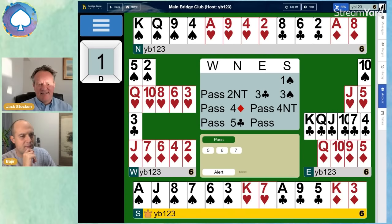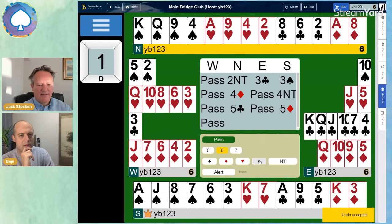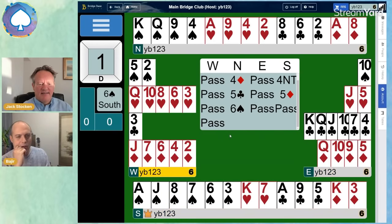South has the courage to consider jumping to slam. With Roman Keycard, you can bid the suit over to ask: have you got the queen of trumps — the queen of spades? We've already found out about the king; we're missing the queen. If North doesn't have the queen, they sign off in five spades. But if they do have the queen of trumps, they jump to six spades. So that says: I've got the queen of trumps. Experienced partnerships play these gadgets like Roman Keycard because it makes it easier to bid slams.